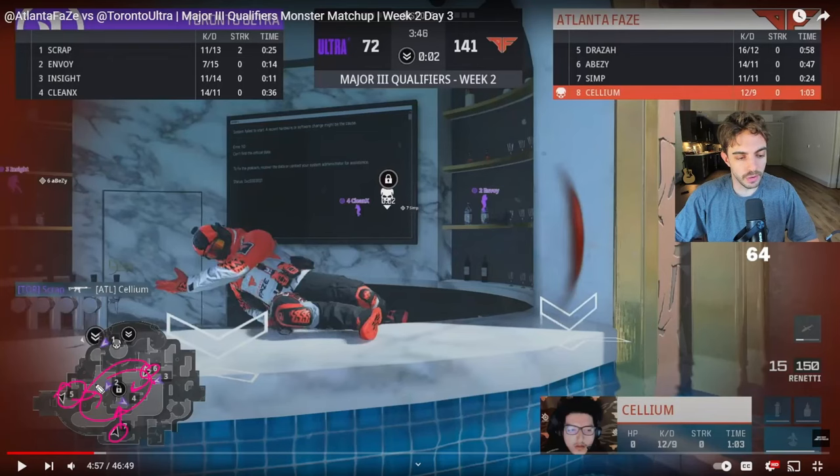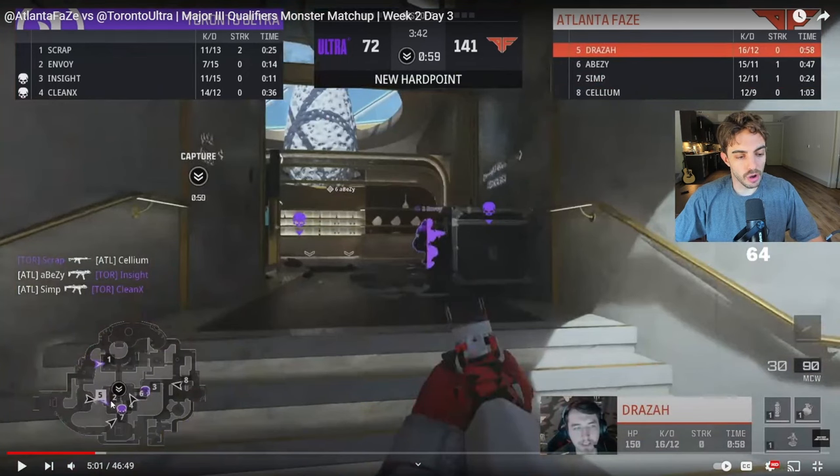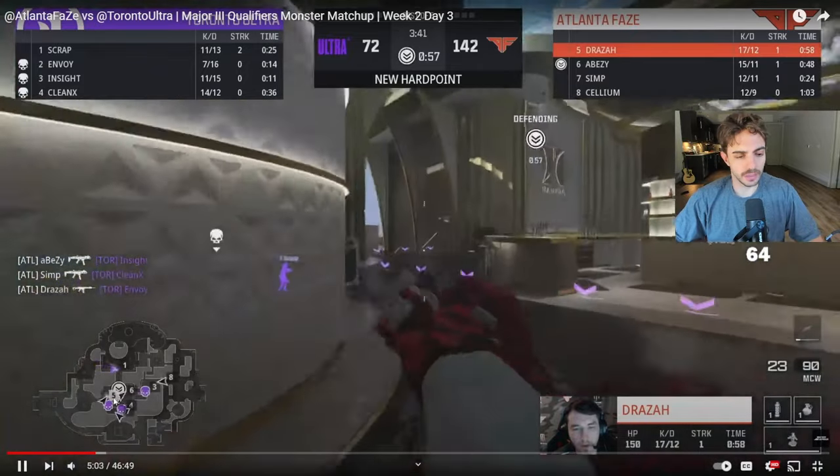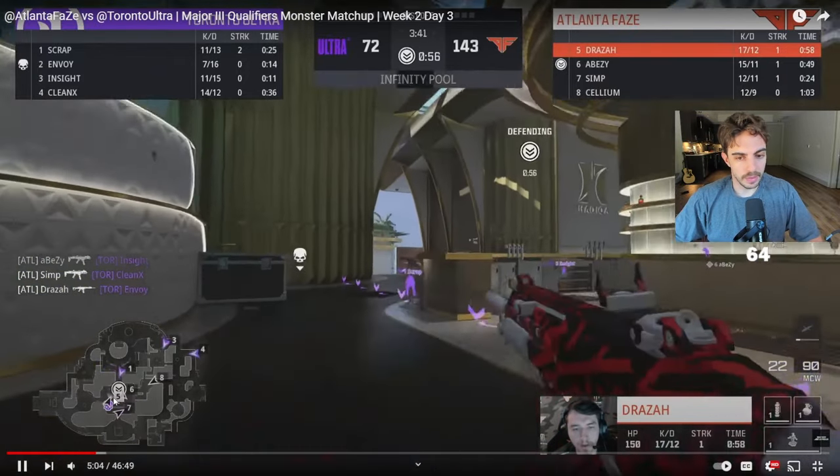From blue side, if he gets this kill they can all converge together towards P1. He gets the kill and they win the gunfight on that side too — they're winning their 1v1s every side of the map. They're probably going to get another guy on the way here. Toronto isn't expecting them coming from every single angle on the hill, but that's exactly what they do.